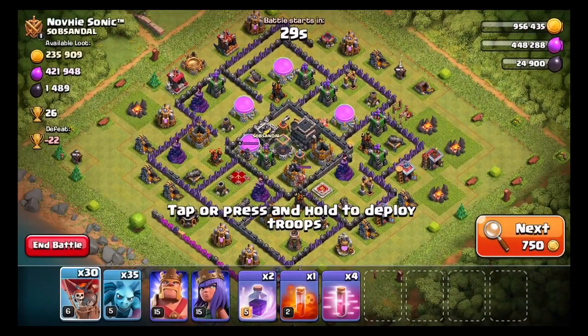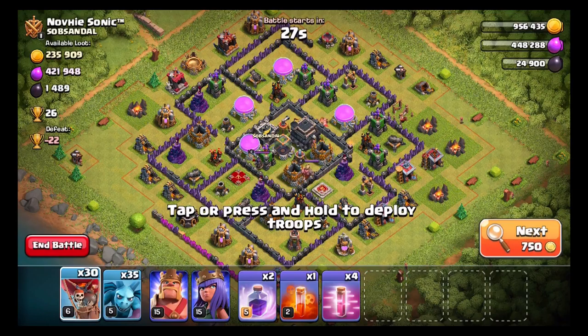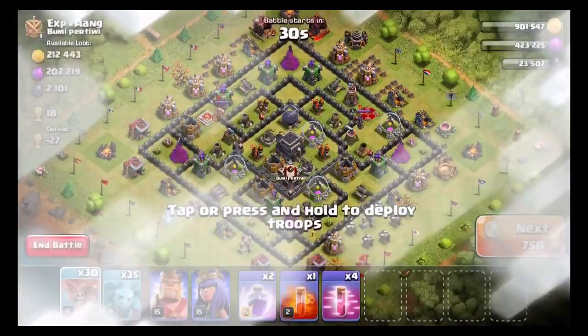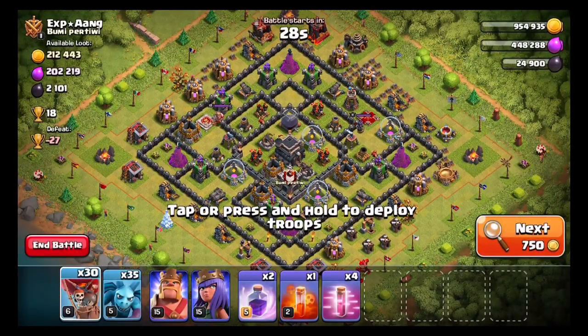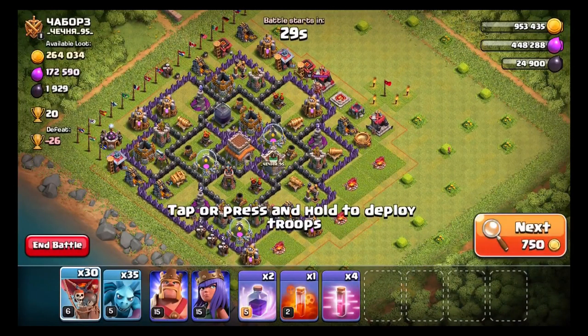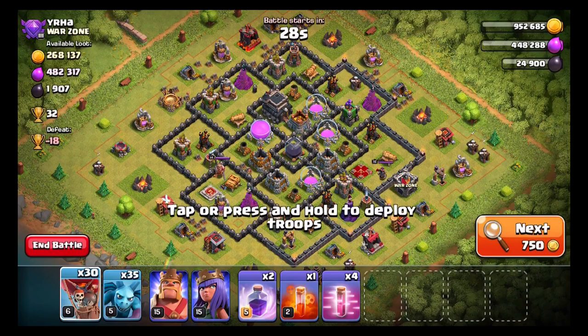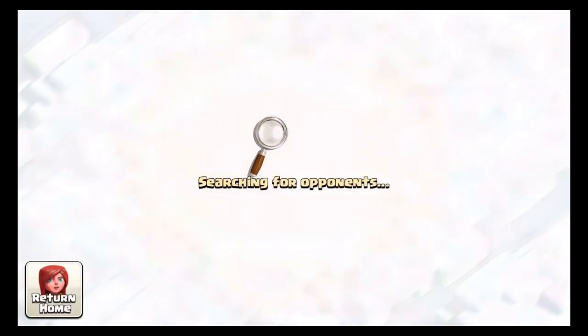That base was decent but not good enough — skip that one. 400,000 gold is a lot but we're looking for big loot — go big or go home, that's the way I'm playing right now in Clash of Clans. Skip that one as well. Let's see if we can find a good base — we're not finding anything too good right now.